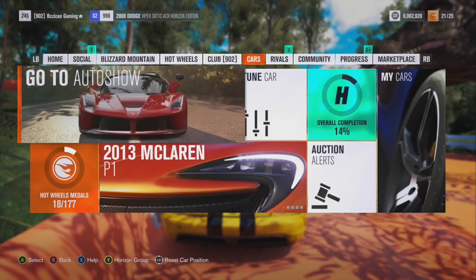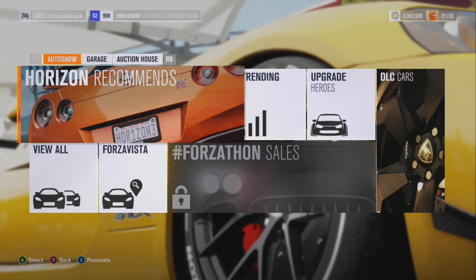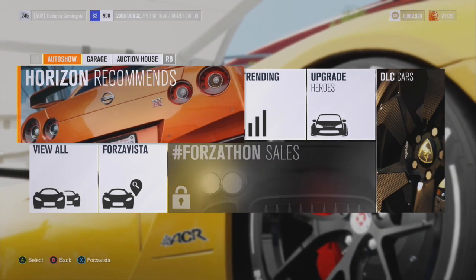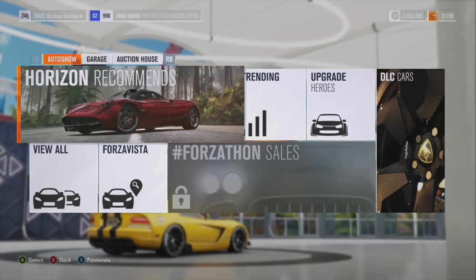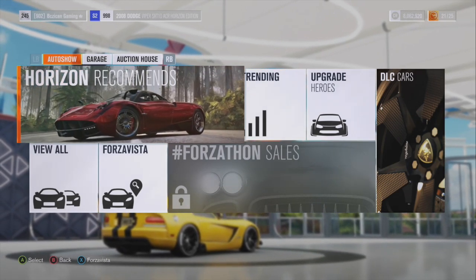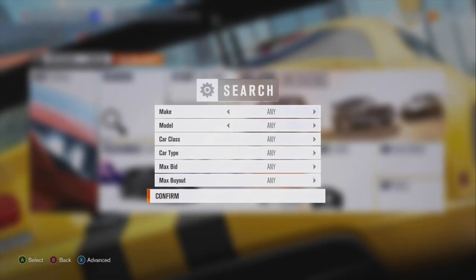First thing we're going to do is go to the garage, then to the auto show, and then to the auction. This is a two-person glitch. We're going to use this as the money glitch, but the car duplication part of it still works as well. If you don't know what I'm talking about, I'll link the one for Horizon 4 — it's the same steps for Horizon 3, so super easy.